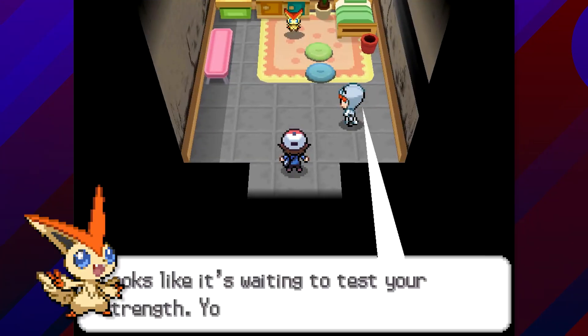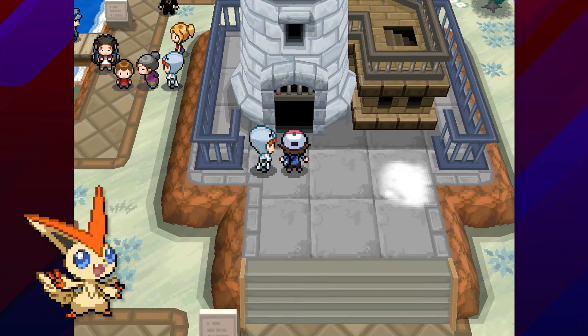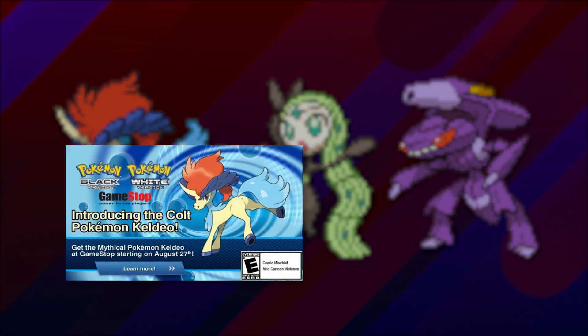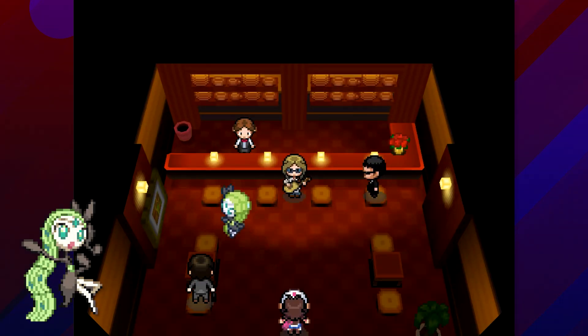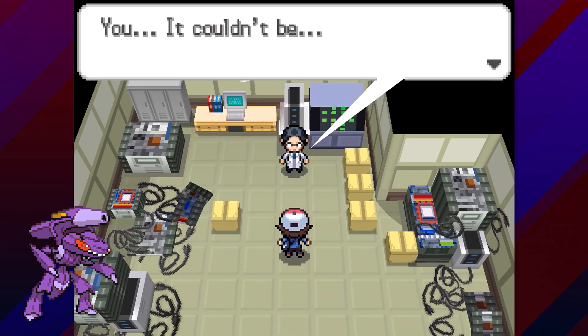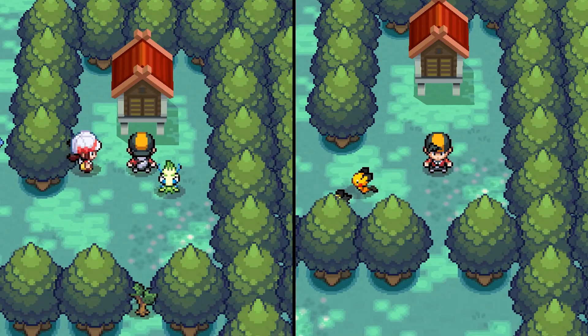That Pokemon being Victini, which the player can battle and capture in the location Liberty Garden after completing a side quest unlocked by the event item, the Liberty Pass. The other three mythical Pokemon introduced in Generation 5 — Keldeo, Meloetta, and Genesect — were all distributed as gifts via standard retail distributions or via the Nintendo Wi-Fi connection service. Although these Pokemon weren't given traditional in-game events, taking them to specific locations in-game would allow you to access short side quests to unlock special moves or items that change their forms, similar to the bonus events triggered by Celebi and the Pikachu-colored Pichu in HeartGold and SoulSilver.